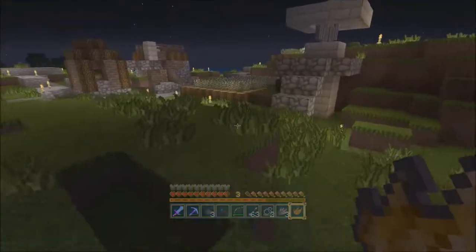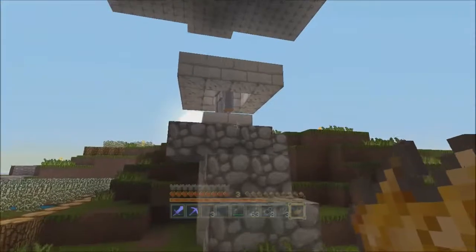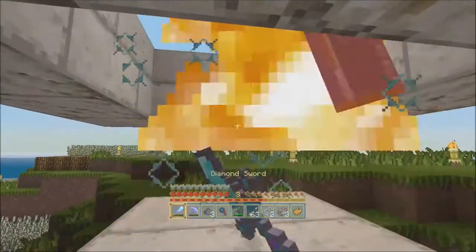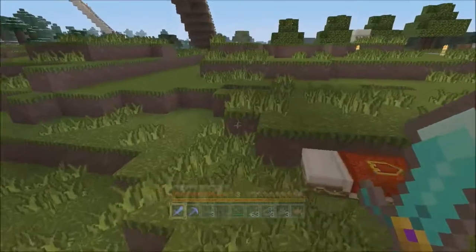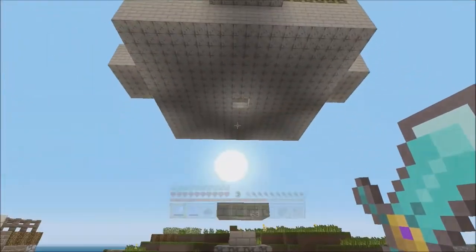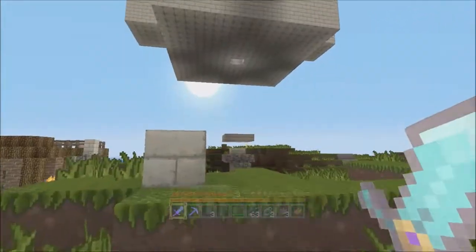There's my iron golem farm - sleepy sleepy, that's good, no more mobs. Now I just have to kill these guys myself, but I'll probably hook up a kill system to that later on to collect their drops. The one I decided to use was just the normal Doc M one, the one from the JL2579 server if I'm not mistaken, so it's like the original iron golem farm design.